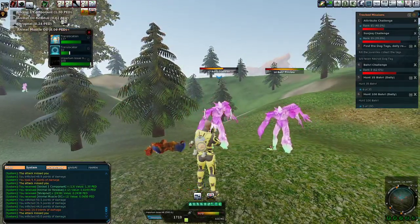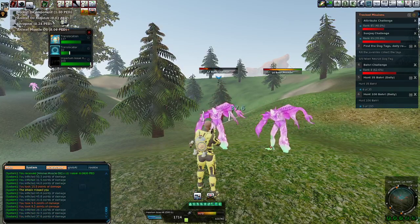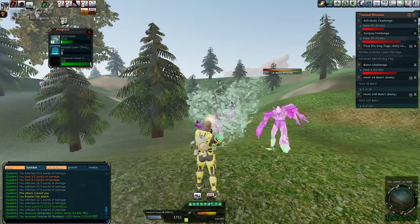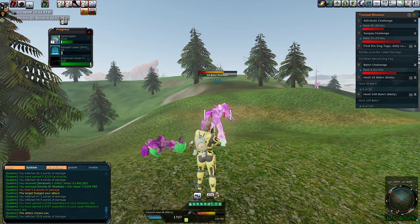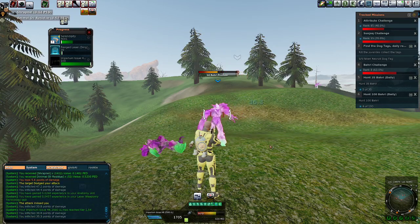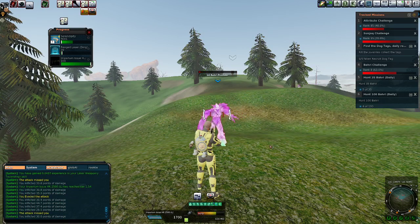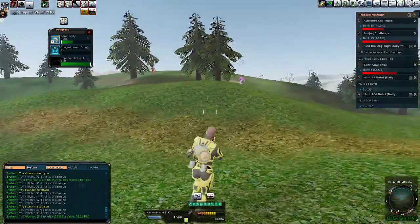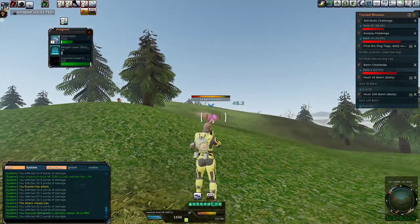If you get too close you're going to get a bunch on you. I'm just using Pixie Armor with some 2A plates, so I'll have to stop and heal every little bit. I know the Bahri skin goes into some of the furniture blueprints. Oh, there's a global right out the gate — nice! Too bad it's all shrapnel, but we'll take it. We like globals.